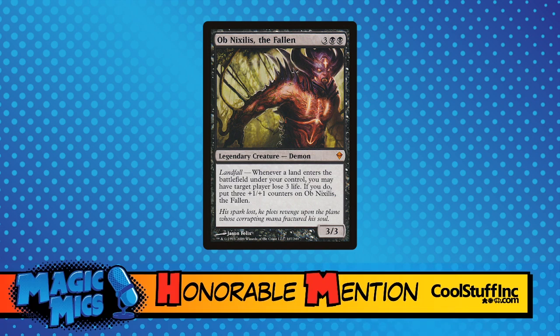We do have Ob Nixilis to thank for our extended universe, as it were. Clearly on his flavor text he lost his spark, plots revenge on the plane who's corrupting mana and fractured his soul. Being dark and brooding is just one note — you gotta do something else. It's very one note when it comes to Ob, but in terms of demons that we should know, that maybe Wizards could do something with that would be interesting...